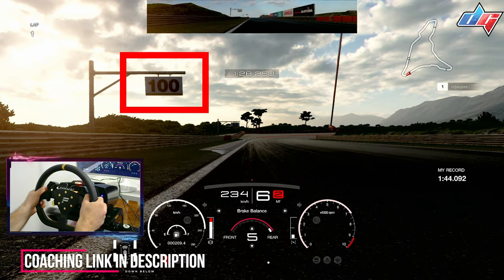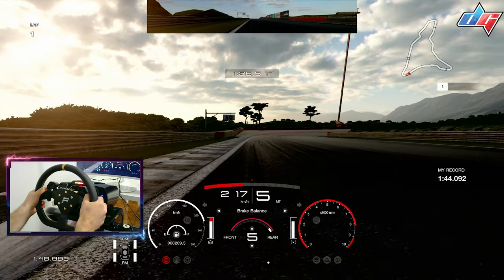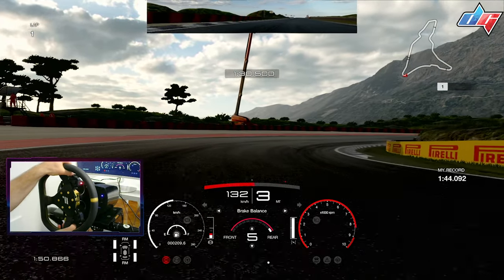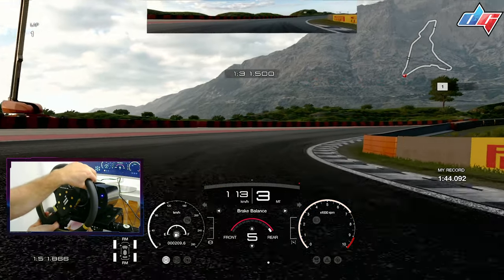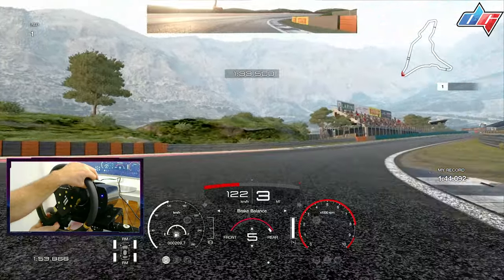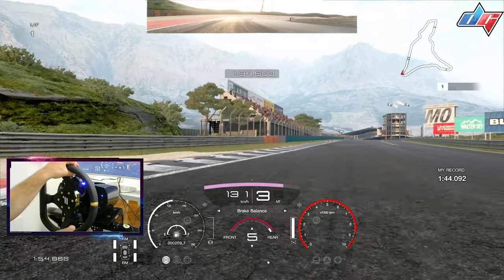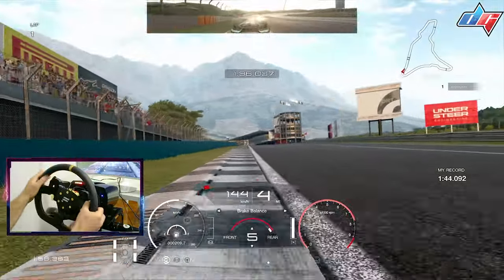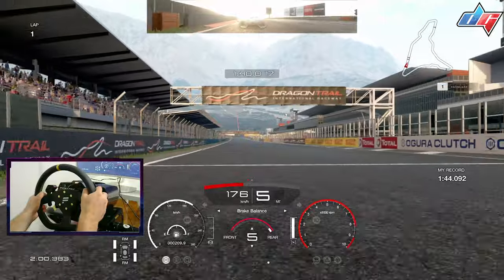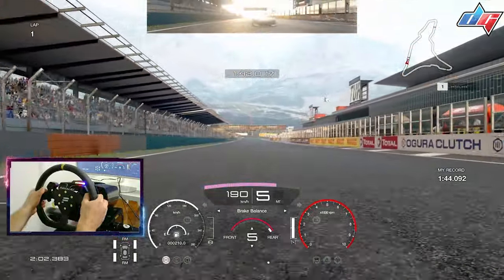Our last braking point is the 100-meter sign — I like to brake at 110 to 120 just before it. Brake in a straight line, start to steer into the corner with just a little trail braking, and as soon as you touch this curb go into third gear then quick upshift into fourth. Get the most out of the track and we're crossing the finishing line at 1:43.9.